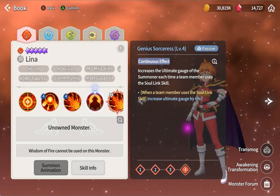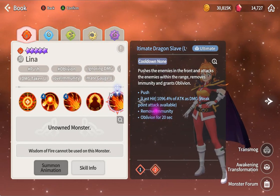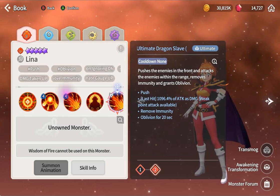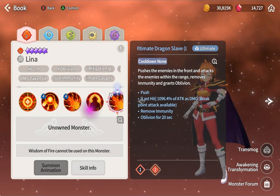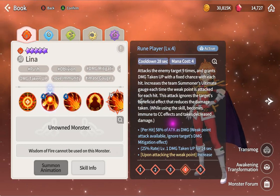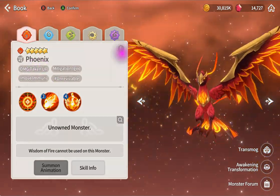If you have Elenor, use her holy skill. The ultimate ability's last hit does 10k weak point - really strong, trust me - and it's AOE with remove immunity. She's top tier. Is she better than the fire phoenix? I don't know - everyone is using him. She has damage taken up.